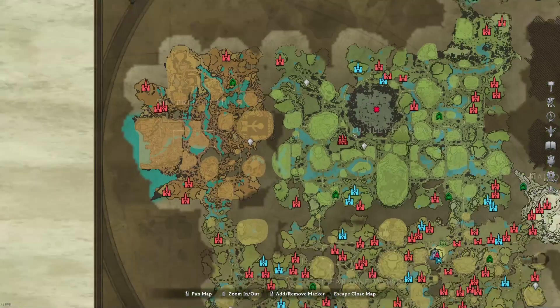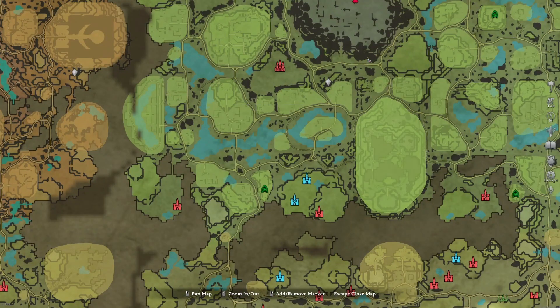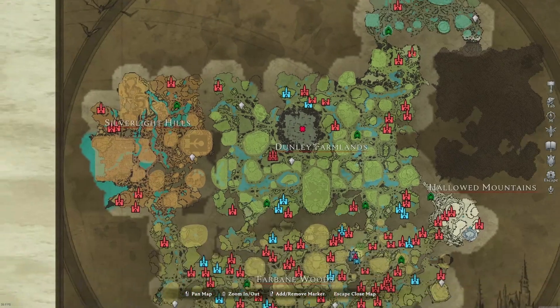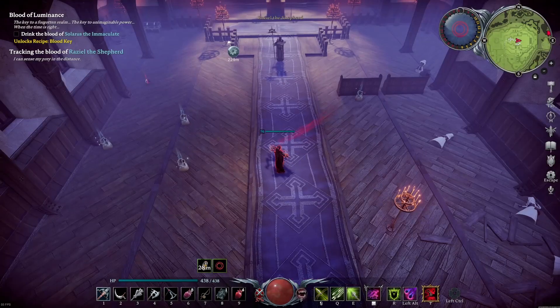First off, you have to create a holy resistance potion to enter this area, because otherwise you will take too much passive damage. To craft that, you will need squash stones. You can find those in the iron mine or at the Church of the Damned when you defeat those skeleton guys.